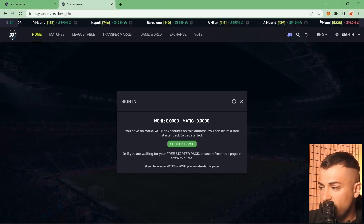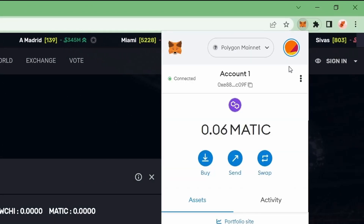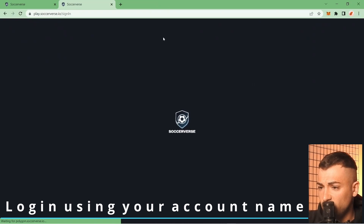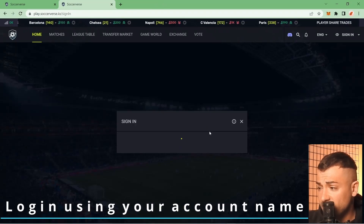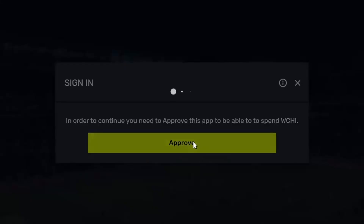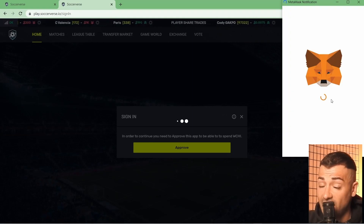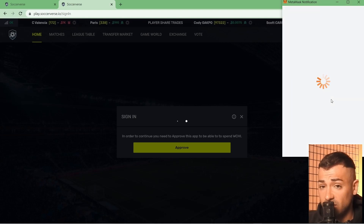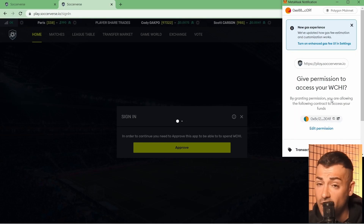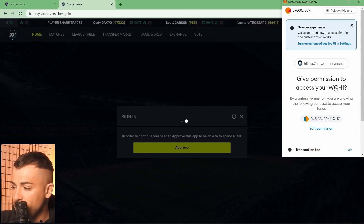Let's check our wallet — yes, we already received our welcome pack. We have 0.06 MATIC. Refreshing the Soccerverse page, it connects to MetaMask and asks us to approve Soccerverse to spend our RCHI. Click Approve — MetaMask opens, and this is a one-time action just to tell MetaMask that Soccerverse is allowed to use our RCHI.